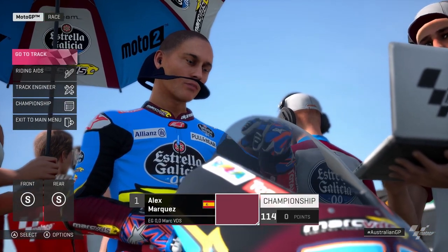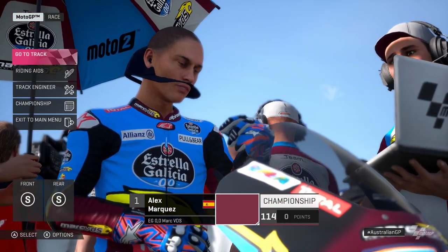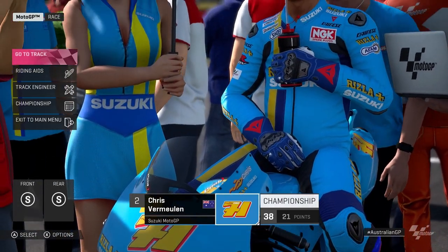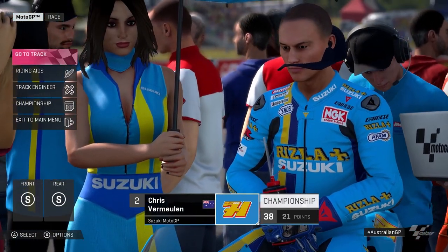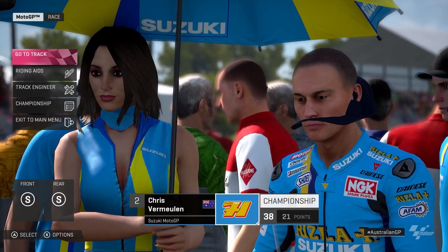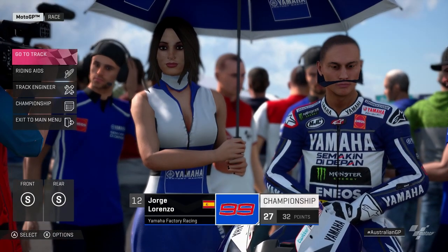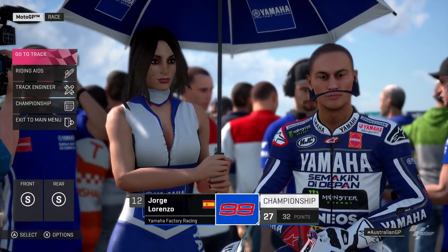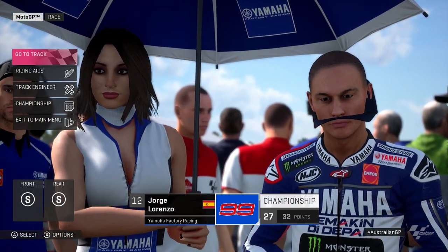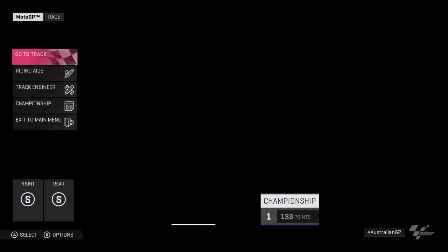Hello and welcome to another episode of the 181 Rider Championship. We are here today for the Australian Grand Prix. This one could be quite interesting because there's a lot of flowing corners — the main feature of this track really being how flowing it is. The frame rate looks fantastic right now, it looks really good, so hopefully it might be quite an easy one for us to ride. Without further ado, we'll head into the race.